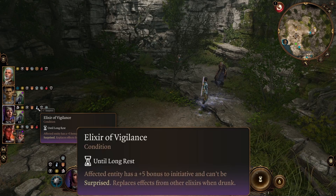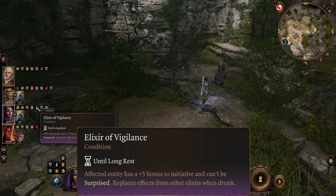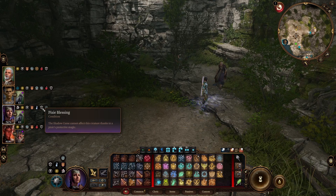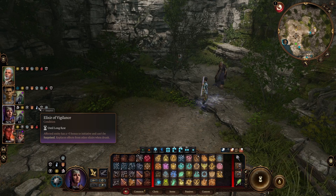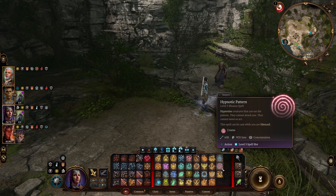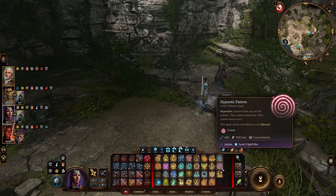The Elixir of Vigilance is also great here, because we don't care too much about her actions — we only want her to be able to act before the rest of the party. This lets her do that, and if we're surprised she won't be, giving her the option to cast Hypnotic Pattern to take out enemies and waste their turns.